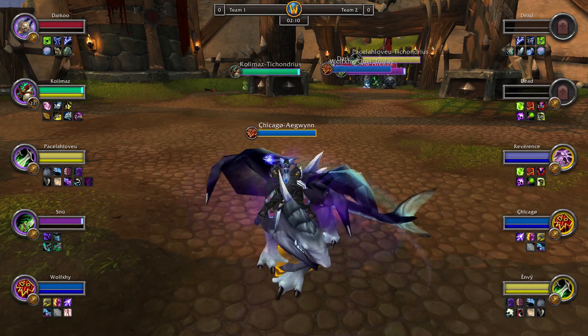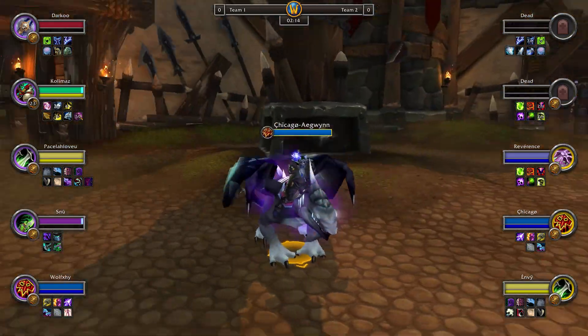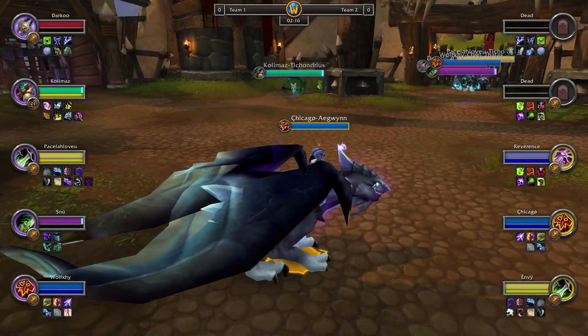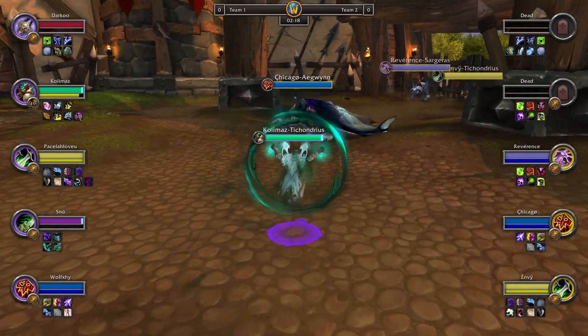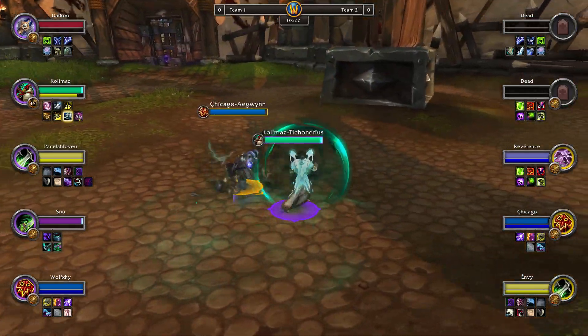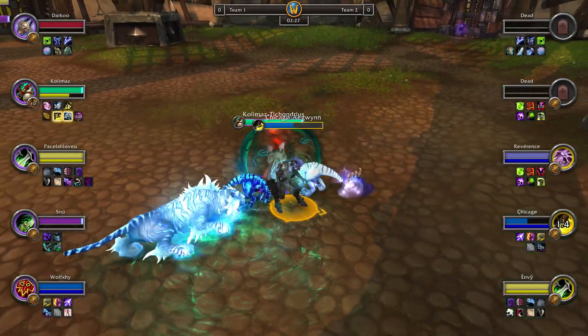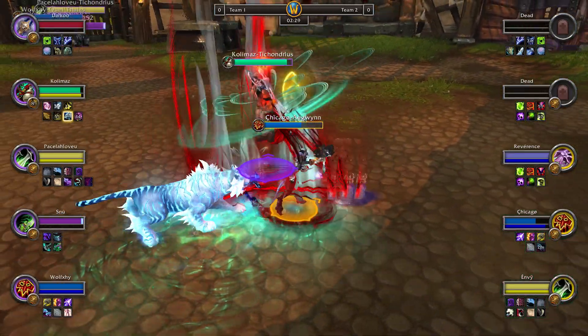Good luck to everybody. Chicago looks like they'll be up next, just waiting for Khalimaz to get up to them. Now Chicago has to fight - Snoo charging out, BDB down on the side, hopefully to eclipse Chicago. Otherwise for Khalimaz it's going to be bad.